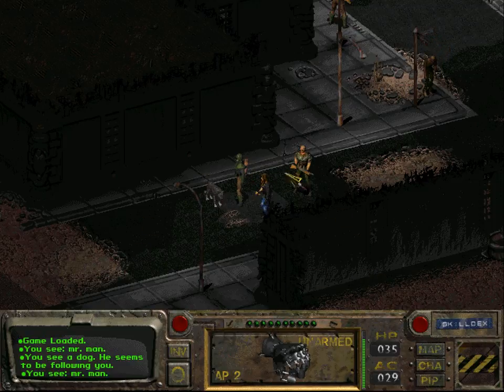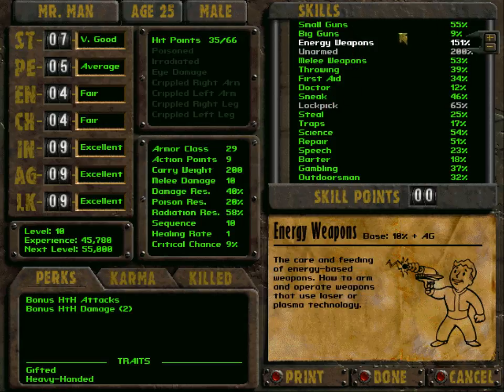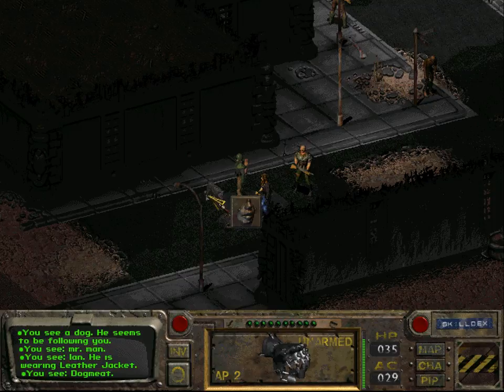I had to reload last time because I inadvertently killed Ian, so I had to go through this conversation with Lockslay again and I changed the distribution of the skills — the skill points we got in exchange for the experience points from talking to Lockslay. I distributed them by putting a fair number into energy weapons, but the rest I invested into sneaking, which is now at 46%, up from around 20-23%, in order to make this next task a little bit more easy.